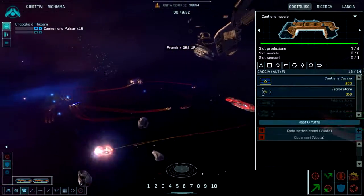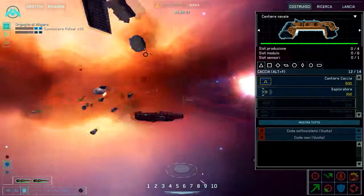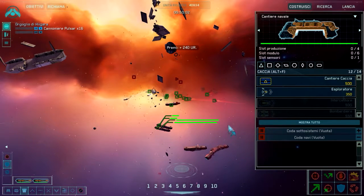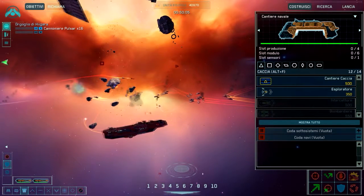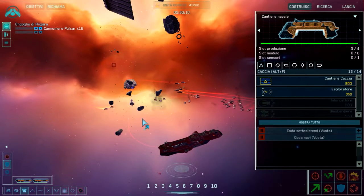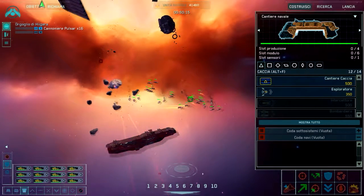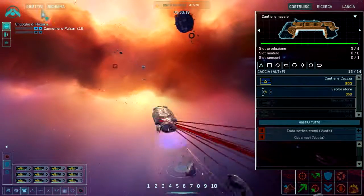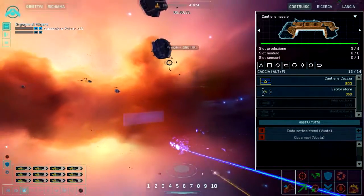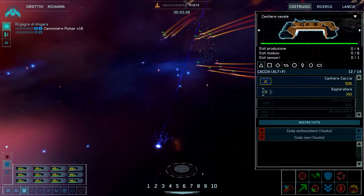In questo gioco, cosa bella che pochi giochi hanno, potete mettere anche la pace - come su Stronghold. Potete mettere la pace fino a 20 minuti. In pratica per quei 20 minuti avete tutto il tempo per ingrandire il vostro esercito e poi attaccare. Durante questo tempo di pace non avete il permesso di attaccare finché non scade il tempo.